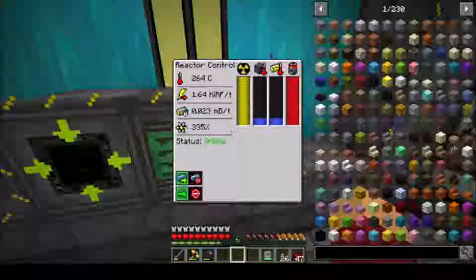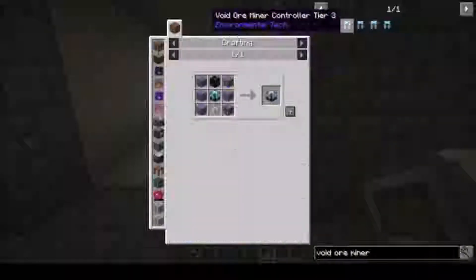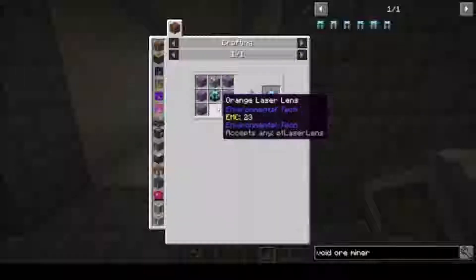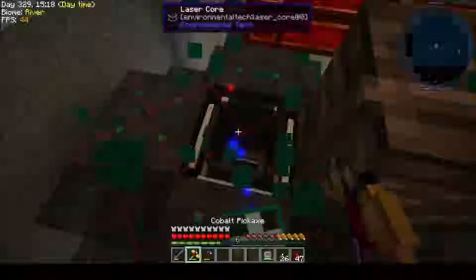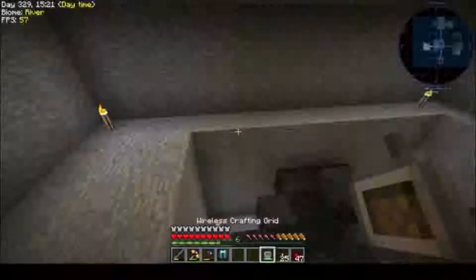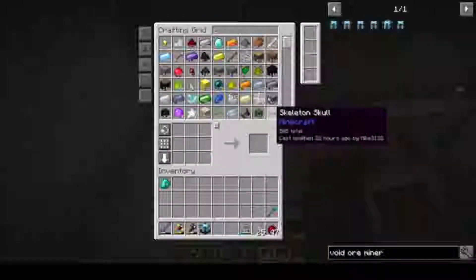I've been waiting to do this Void Ore Miner upgrade, so let's look it up. Tier 2 is 6 erodium, a lens, a Tier 1 controller, and a block of diamond. I also put a Crystal Laser Lens in here. So we need a block of diamond — not a problem. We need a lens. I didn't teach you how to make lenses. I should have enough erodium to do this.